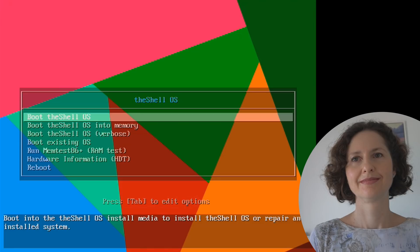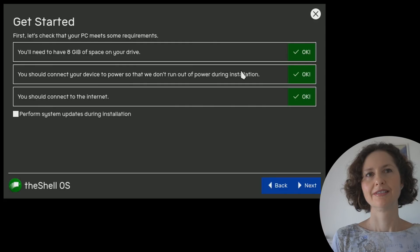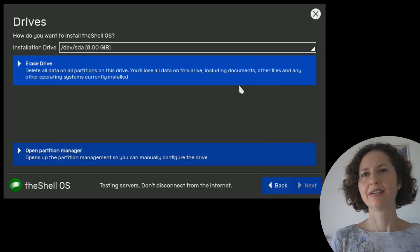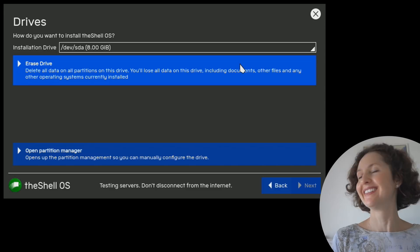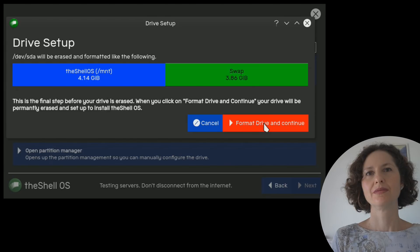Before you destroy the shell, you're going to install it, so let's see what it's like to install Victor Tran's Linux distro that's based on Arch Linux. Boot the shell - this is what the installer looks like. It says welcome to the Shell OS, what would you like to do now? You want to install it. It says let's check that your PC meets the requirements. You have 8 gigs of space - it's all good. Are you going to erase the drive or open the partition manager? When you install an operating system for the first time, you've got to erase what's on the drive so it's a clean slate ready for the operating system.